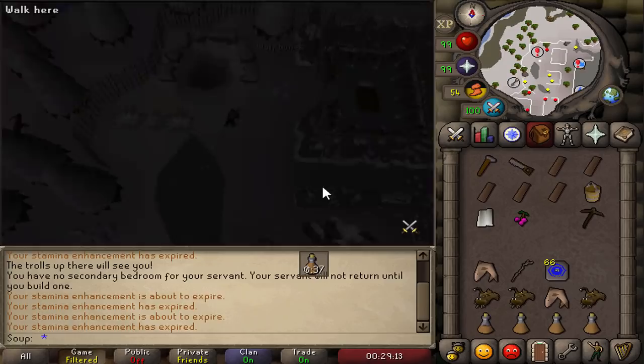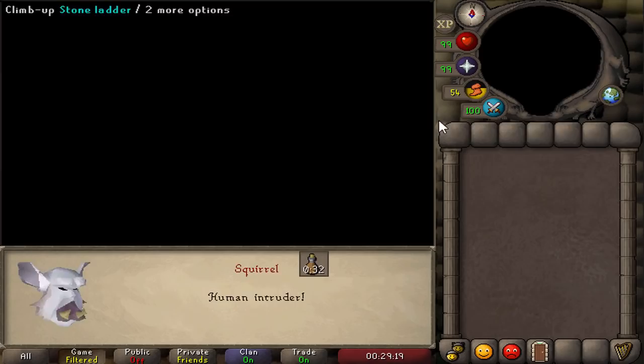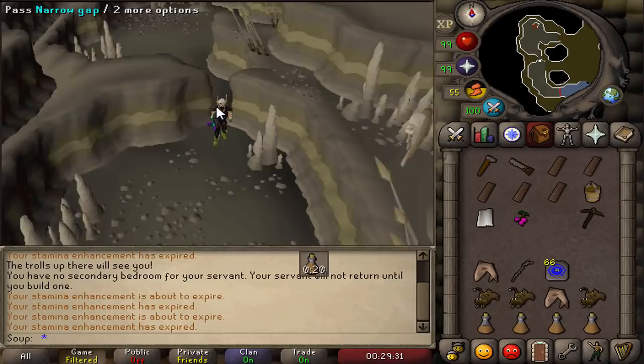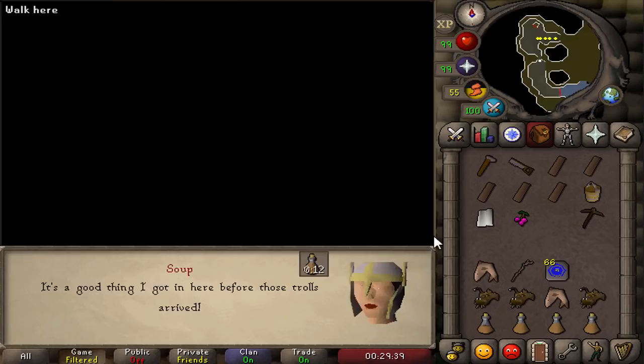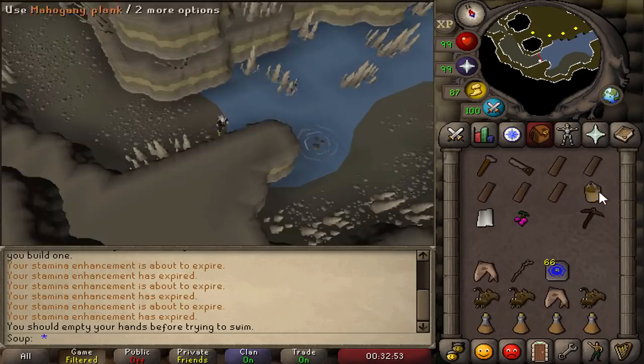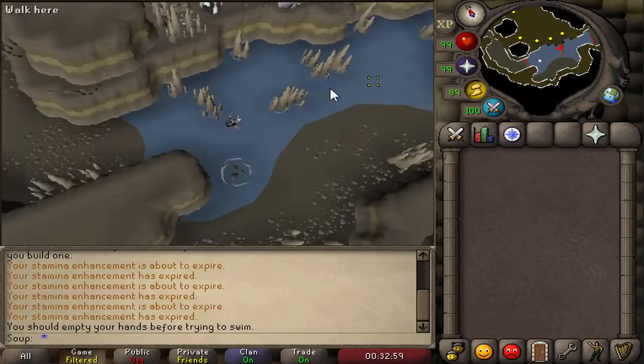Once down here, run south as long as the dialogue box is up; once you click 'continue' you'll need to quickly pass the narrow gap. A cutscene will play of massive trolls walking by. Now you need to do the same boulder-dodging but this time in the water. Run south following the path — they'll start throwing rocks at you across the water's edge. Empty your hands and swim through; spam-clicking your way through works well.